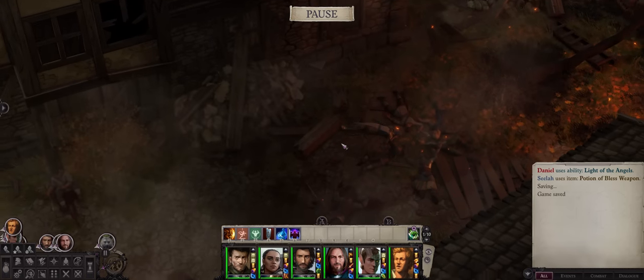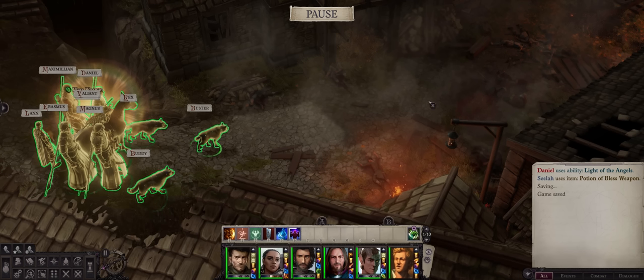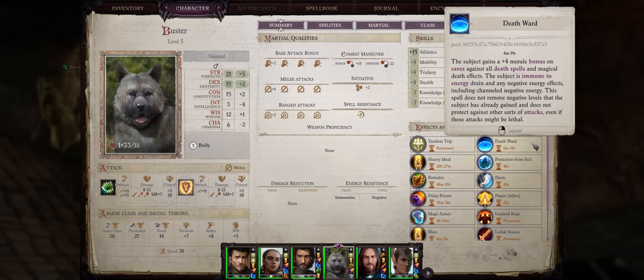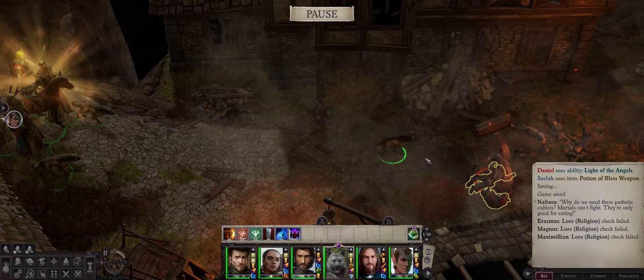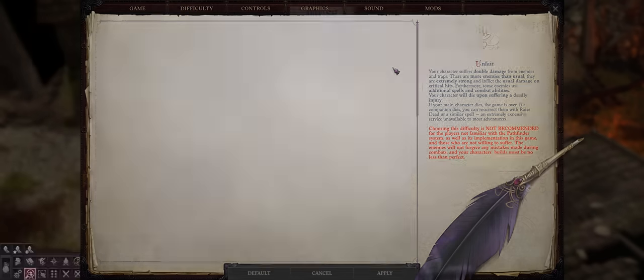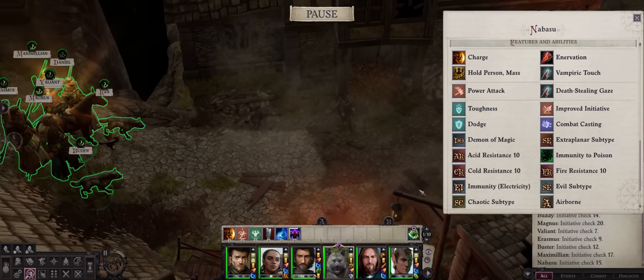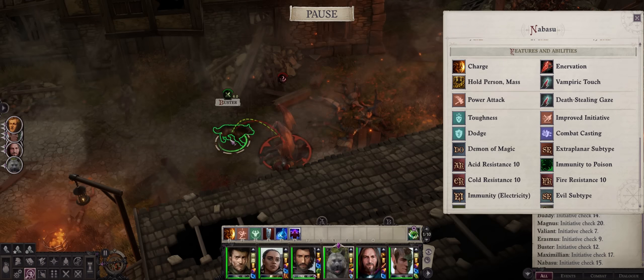Because the Nabasu will spawn close to the corpses — the same place in the Marketplace where you fought the Necromancer before — I like sending a pet to draw its attention first. Buster the dog, my cleric's pet, should have the Death Ward buff to prevent level drain. Have the rest of your party wait at the back first, then spawn the Nabasu. The Nabasu has two level drain abilities: the first is Death Stealing Gaze, the most annoying one. He'll always cast it at the start of battle as a free action, hitting a wide area — which is why we send just our dog with Death Ward.